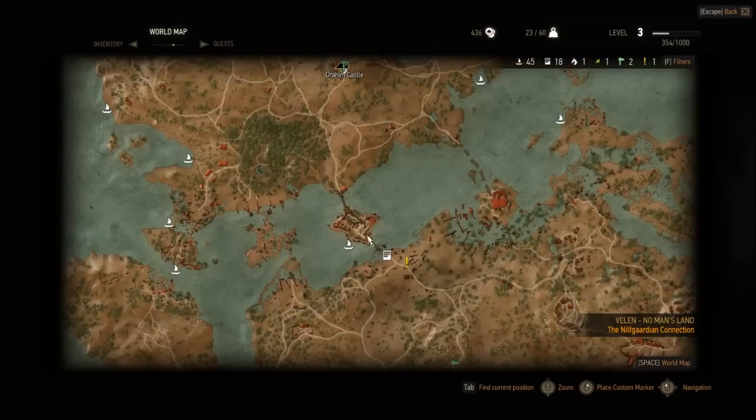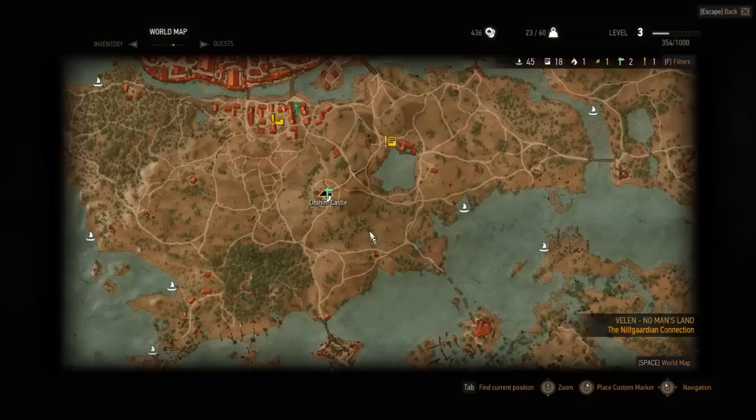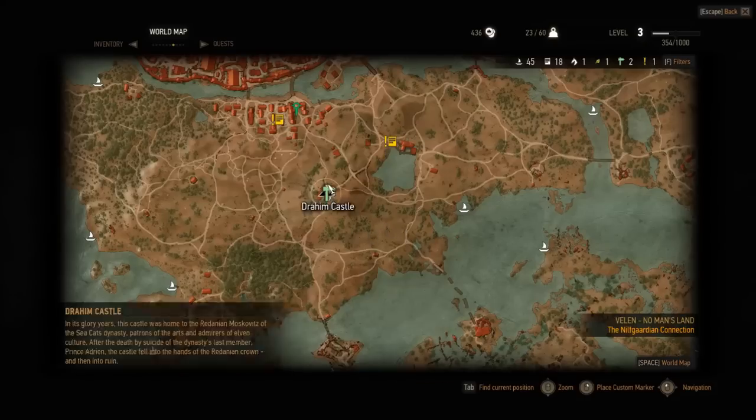If you go through this area, there is a toll at the beginning — you need to find a pass. Alternatively, you could do what I did, which is just run around the outside and continue on the road, because, you know, fuck them. I'll probably come and see that later on. But, Drahim Castle — when you arrive here...